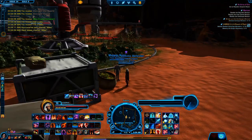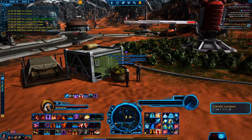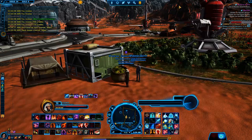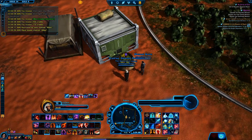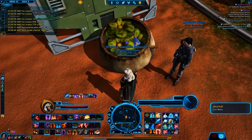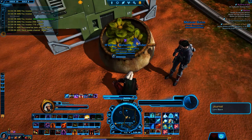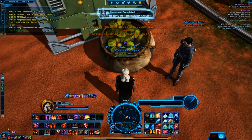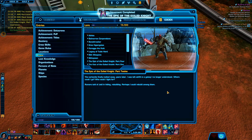The final journal is in the farms here. We are right at the very edge, close to the water — you can see where I am on the map. You're looking for this little planter pot right here, right by these two crates. If you zoom right in, you can see the journal right there hidden in the planter, so we're going to pick that up. It gives an achievement — the Epic of the Exiled Knight — and gives a final codex entry.